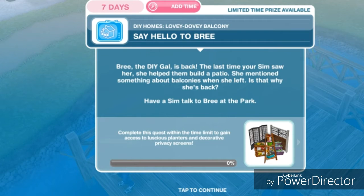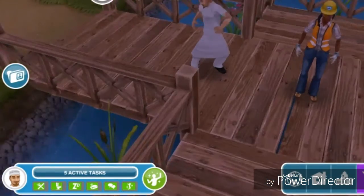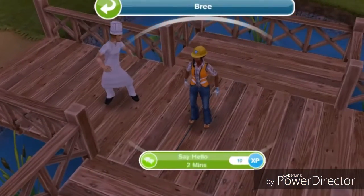Say hello to Bree — the DIY gal is back. The last time your sim saw her, she helped them build a patio. She mentioned something about balconies when she left. Is that why she's back? Have a sim talk to Bree at the park. That will take two minutes.